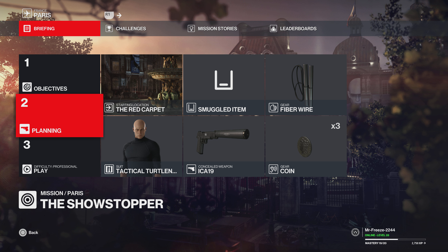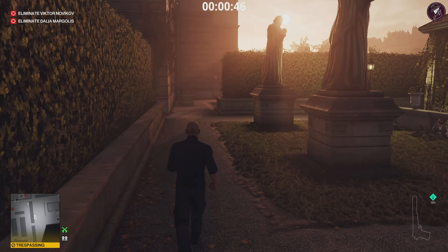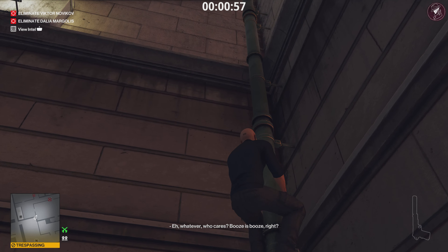First things first, we need to get up to the Iago auction. We're not going to use the invitation — we're going to go around the back because it's a lot faster and more straightforward. We're in a trespassing zone, so be careful of any enforcers that may be around. Climb this pipe all the way to the top and we'll be able to access the Iago auction.